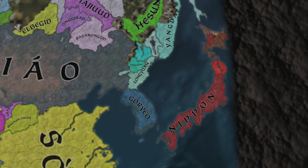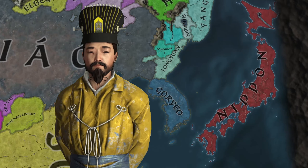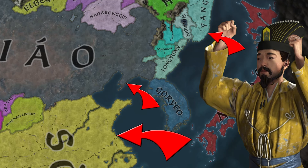Japan in 997 is almost united, with much of the north still remaining free from consolidation. In this video, I unite Japan and then strike outwards, forming a Japanese empire that the world will fear. Let's start.